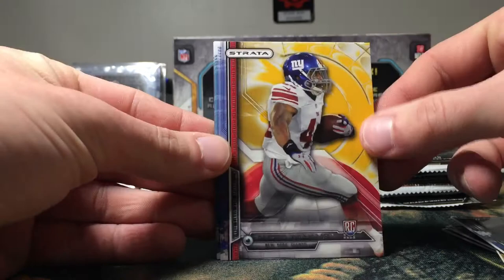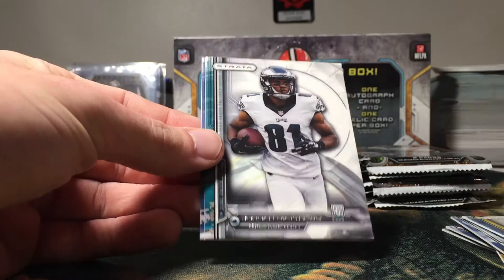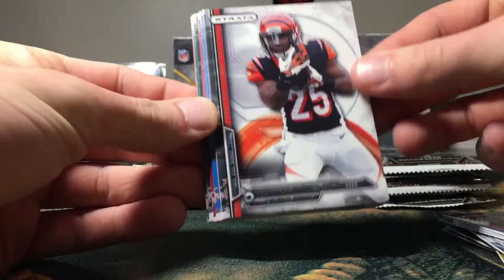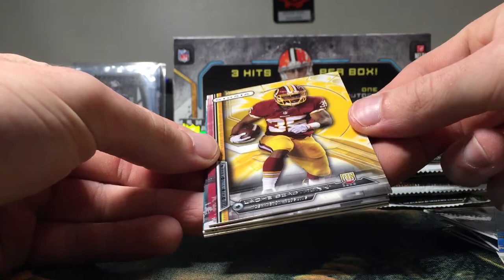Josh Gordon, TY Hilton — that's definitely a gold parallel. Rookie of Andre Williams, Jason Verrett rookie, Jordan Matthews rookie, and a Bradley Robey rookie. Giovanni Bernard, and a gold parallel of Leitch Seastrunk.